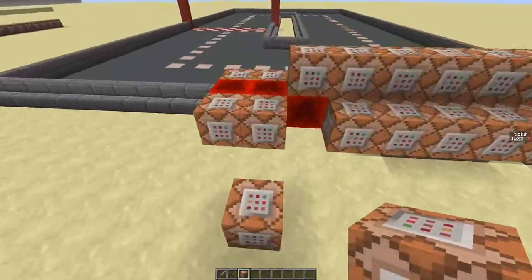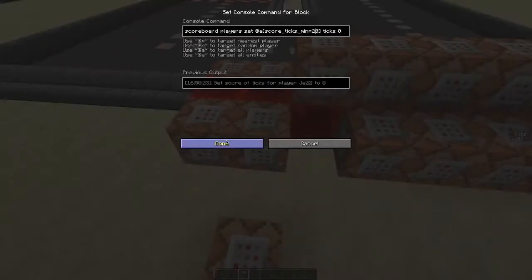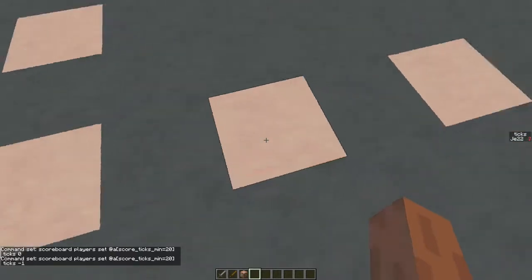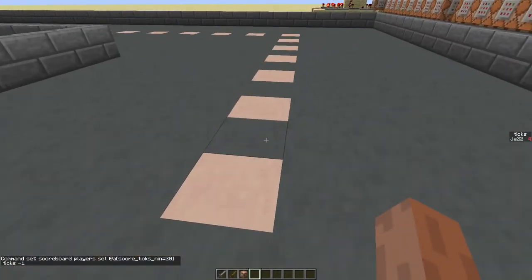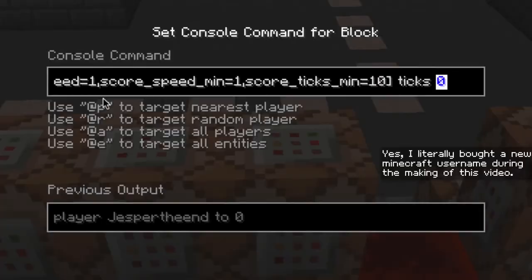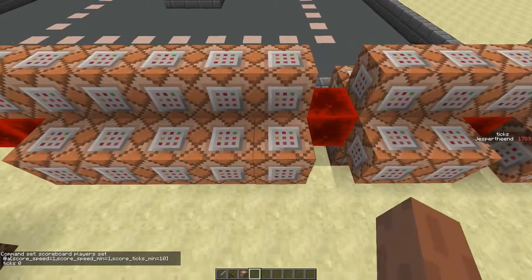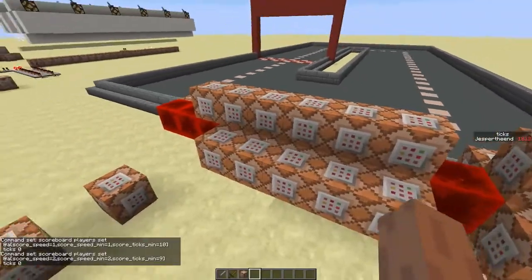We can adjust the delay very easily — for example, making the tick score reset at 20 means the player is only teleported once every 20 ticks. We'll make the delay shorter or longer depending on the current speed. One command block sets the tick score to 0 when speed is 1 and tick score is 10; the next sets it to 0 when speed is 2 and tick score is 9, and so on.